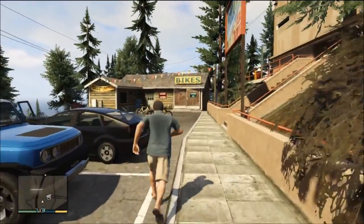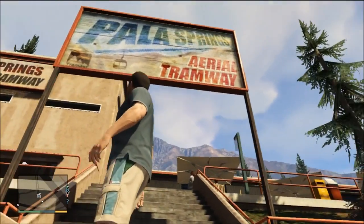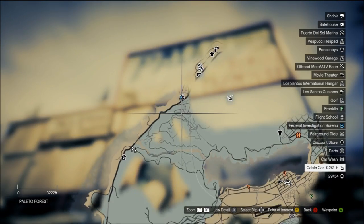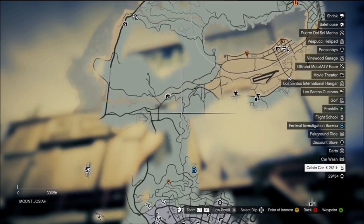What is up guys, Rick Hackes here and this is how you get the parachute in Grand Theft Auto 5, at least for the Xbox 360. What you have to do is go to the cable car that goes up to Mount Chiliad. I've shown you on the map where exactly that is.